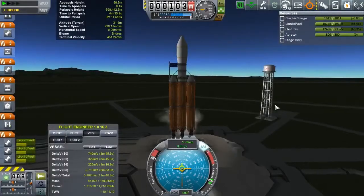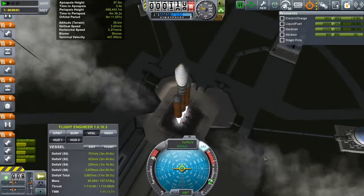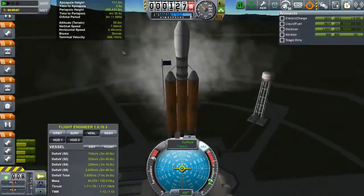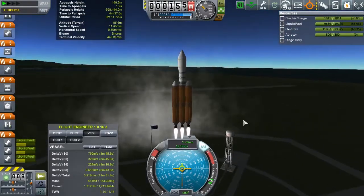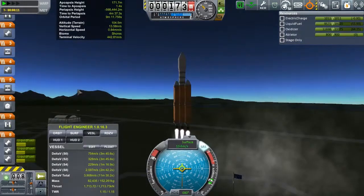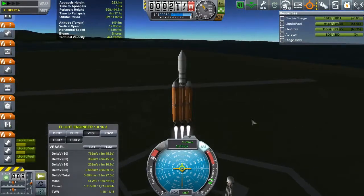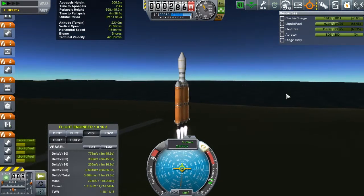Hello and welcome back to Diggin' for Drez. This time around we are very slowly heading into space with a probe bound for Joule, coming up over the VAB there. We also have a new launch system.